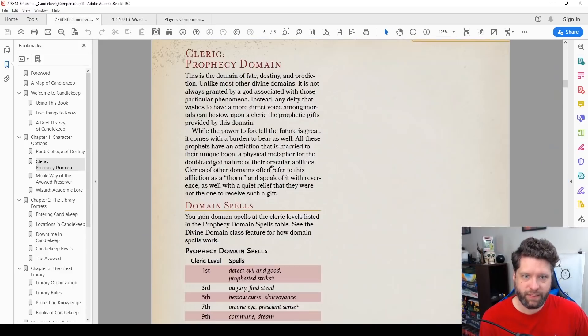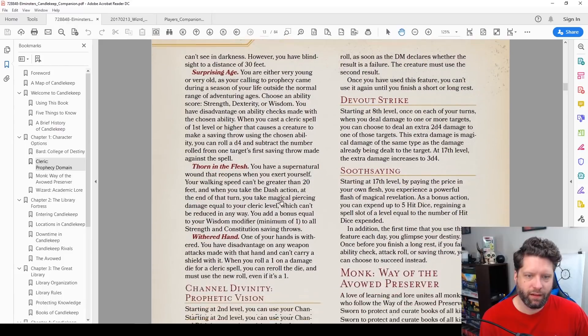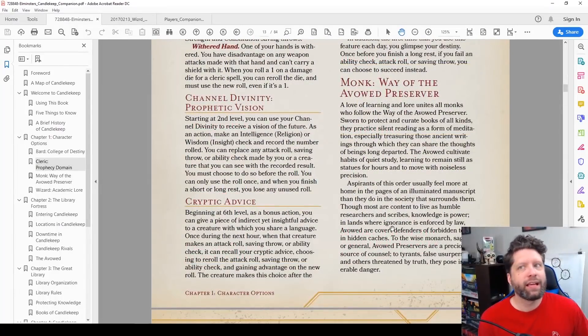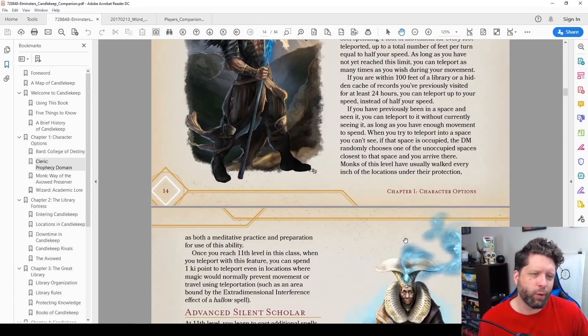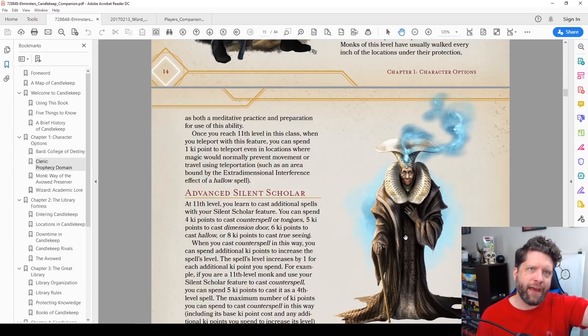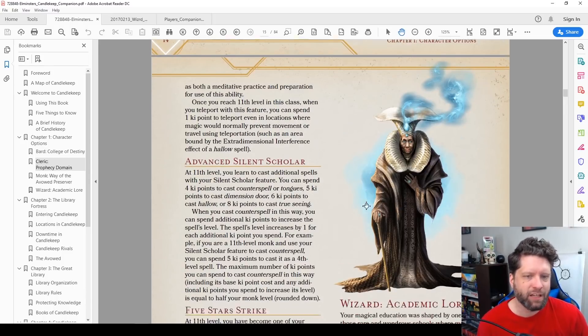The Monk Way of the Avowed is a cool idea — a monk who works at Candlekeep and has to go on an adventure. This one is more about teleportation, but you get some spells like the Elementalist monk that are library-themed, such as Comprehend Languages and Mending, and you can use ki points for that. It's a cool idea, but I don't think it really works because it feels like they painted over an existing monk subclass with Avowed flavoring. It just didn't do it for me.